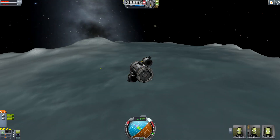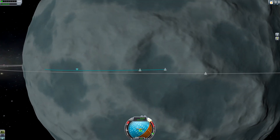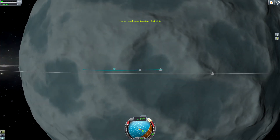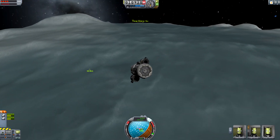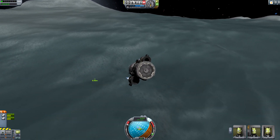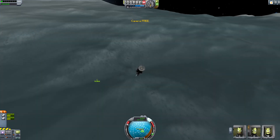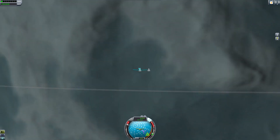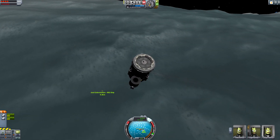We will land fine, I can guarantee we will land absolutely fine. Here we come down — the final part of today's video. We are just going to try and land within 100 meters of our target craft. Actually I'd like to be closer to 50 meters away, just so it's a nice thumbnail. We can do exactly what we did with the other habitation module and bring our ship down.